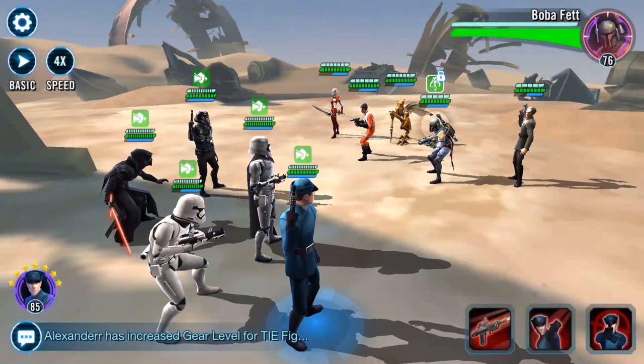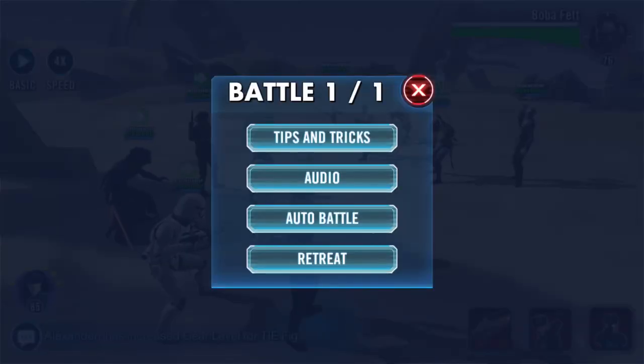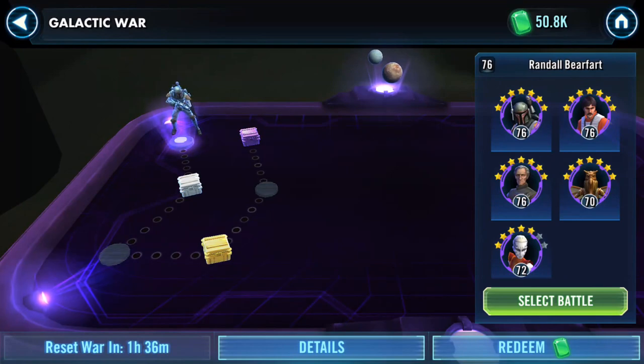After reset, because that's when the galactic war nodes for the guild challenge begins. So I've just preset them — I'll retreat. That's now saved. All I need to do is just press 'select battle' when I return tomorrow evening, that'll be ready, and then I can just restart and play the next one. That'll enable me to play two galactic war nodes.